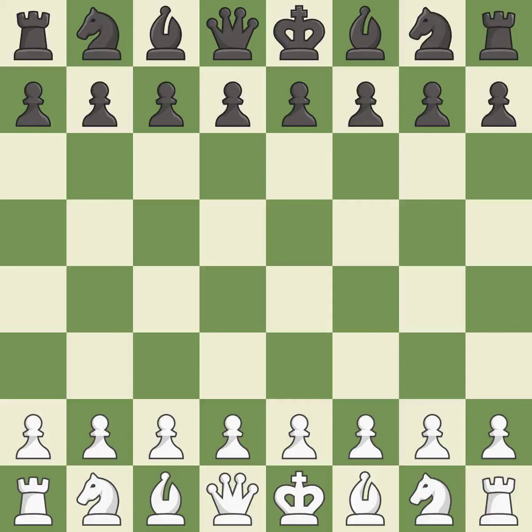Indian Game, Knights Variation, East Indian Defense, 3.NBD2. Giveaway — one player was winning, but then gave it away. That game was pretty competitive. White played a bit better than black in the opening. Black found some nice moves in the middle game.